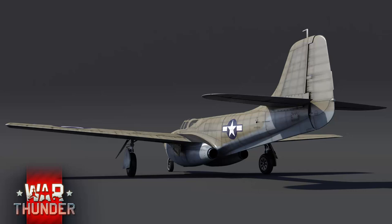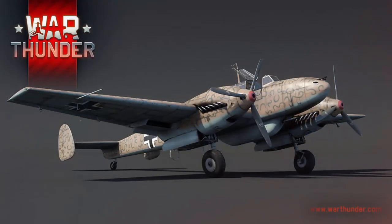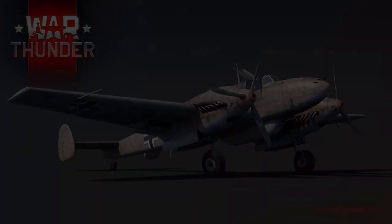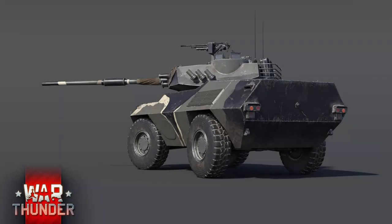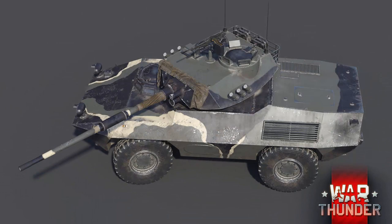The P-59A is available upon completion of 10 aircraft tasks — we skipped over the 5-task reward aircraft, a Bf 110 fitted with an early iteration of the German 30mm machine cannon. The last vehicle I want to discuss today is the 10-task reward ground vehicle: the AUBL-74 HVG, or High Velocity Gun — a rank 5 Italian armored car developed in the late 1970s with a very interesting armament.